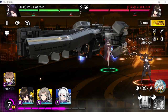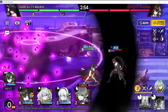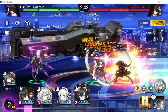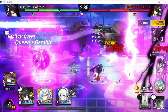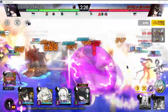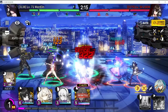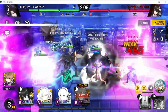There she goes - let's test this theory. Just make sure you are aware of support units, because as you can see, Lily put me to sleep with a CC ability, which caused problems.